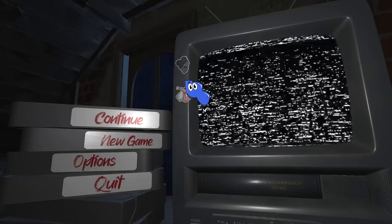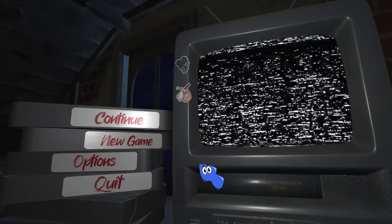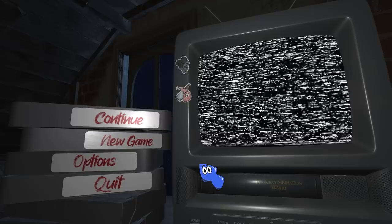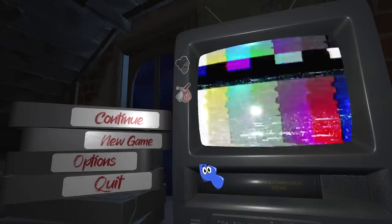Hey guys, SuperHorrorBroMike here, and in today's video we are continuing our playthrough of Amanda the Adventurer. In the previous episode we reached a new ending — the Butcher ending. We've got two endings unlocked so far: the Entity ending from episode 1 and the Butcher ending from episode 2. We're continuing the story, seeing what we can unlock next. There's a repeating loop going on with a tape called Everything Rots. If you missed parts 1 and 2, I'd recommend watching them — they're full of cool puzzles and mechanics. Either way, let's dive back in.